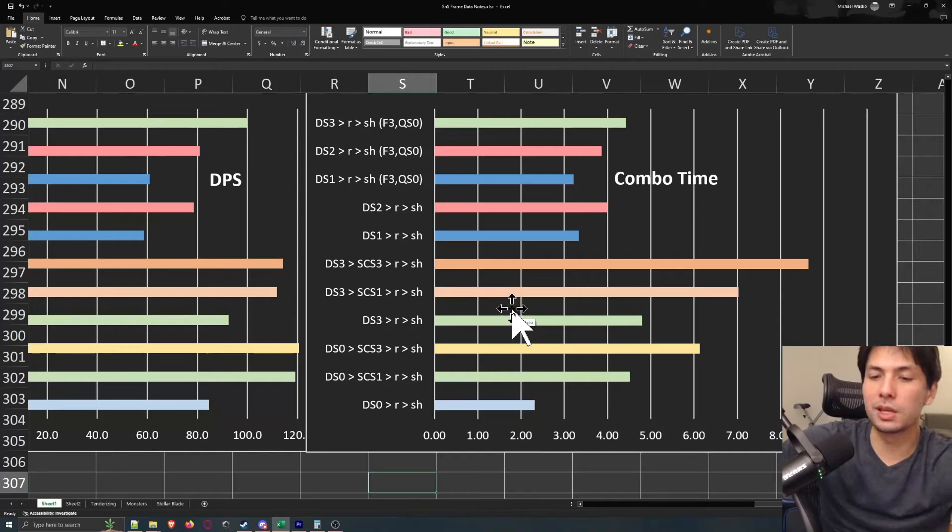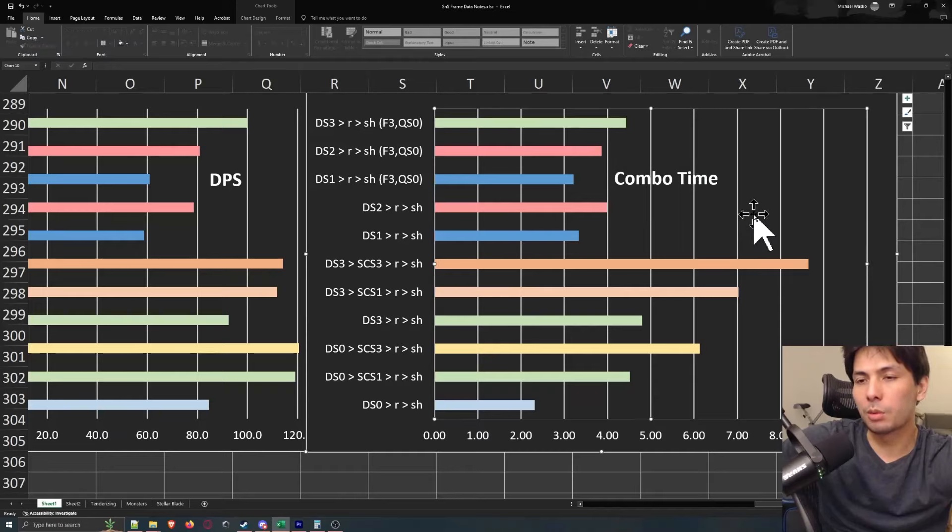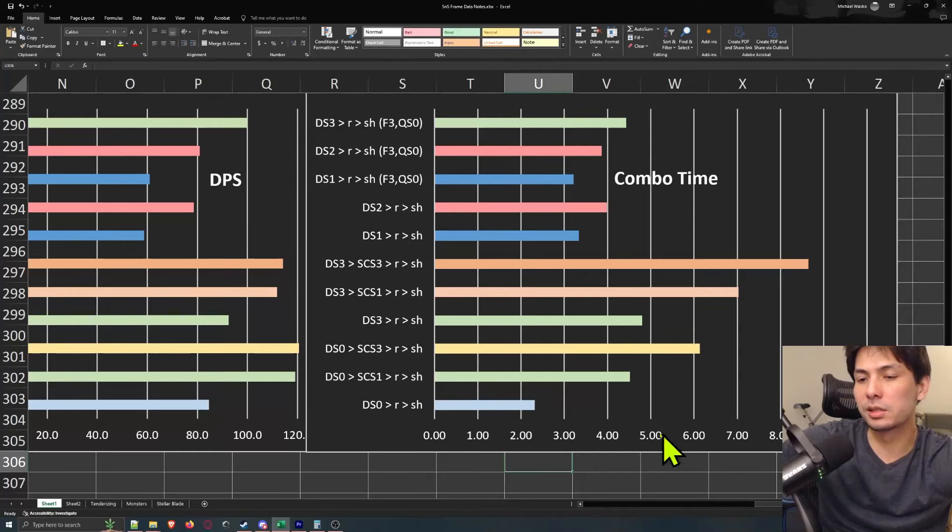So how do you read this chart and what are the main takeaways? You have to first look at combo time — that's just the amount of time in seconds it takes to do the combo. You have to look at different combos that take the same amount of combo time and then compare their DPS.